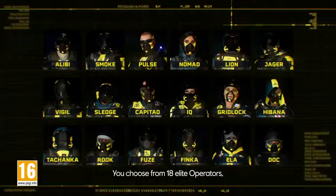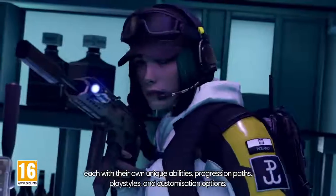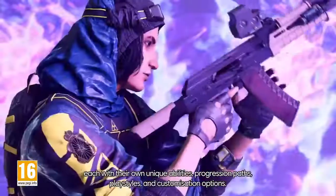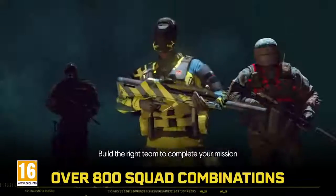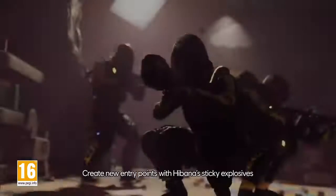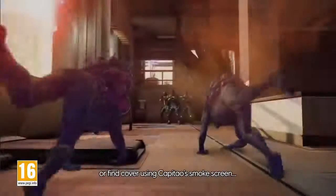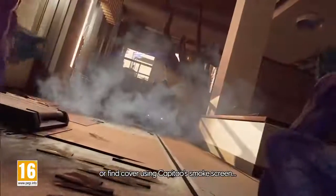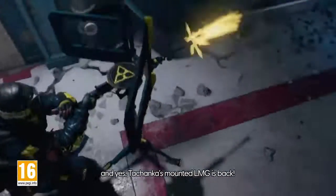You choose from 18 elite operators, each with their own unique abilities, progression paths, play styles, and customization options. Build the right team to complete your mission with over 800 possible squad combinations. Create new entry points with Havana's sticky explosives, or find cover using Capitao's smoke screen. And yes, Tachanka's mounted LMG is back.